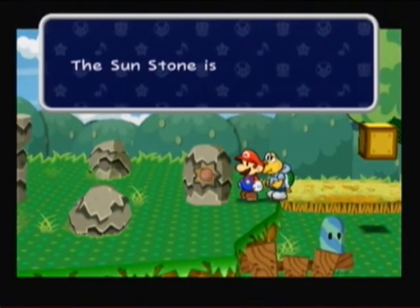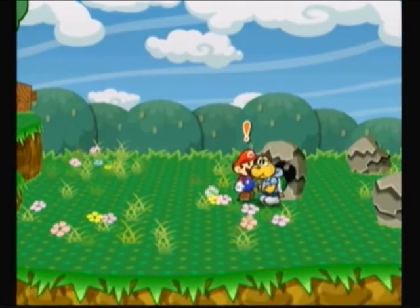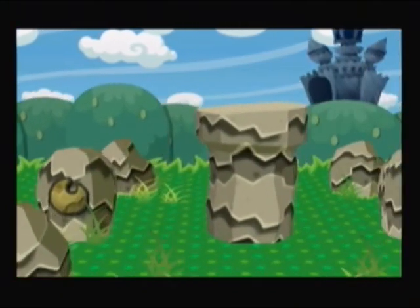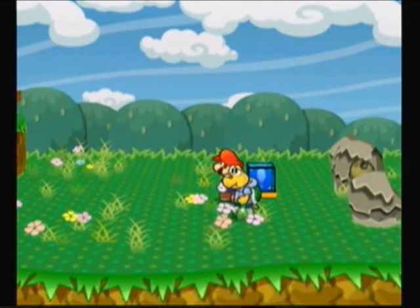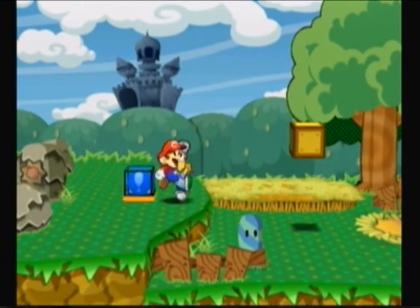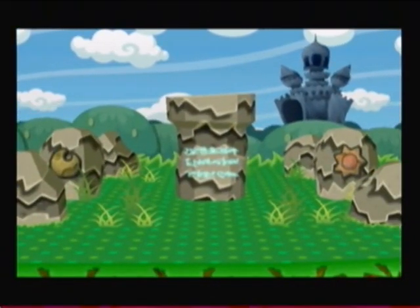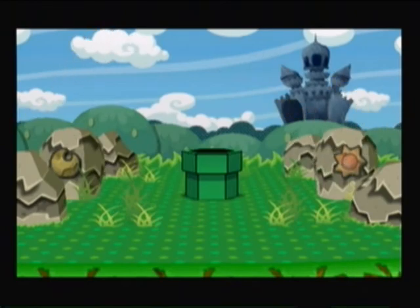Welcome to MVG Legends' walkthrough of Paper Mario. On the other side there's another blue box and you want to hit both of them at the same time — it's kind of hard to do but it is doable, you just gotta time it right. That's basically what that little sign says right in the middle. That'll break apart and you are free to jump in the pipe.